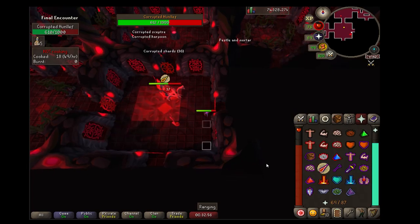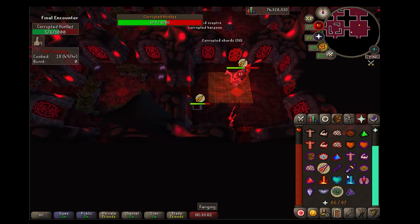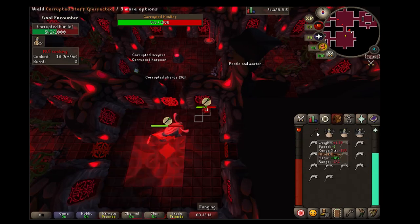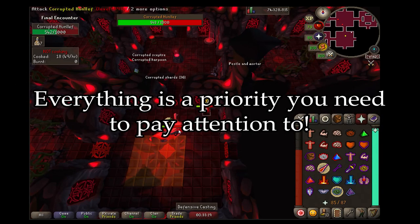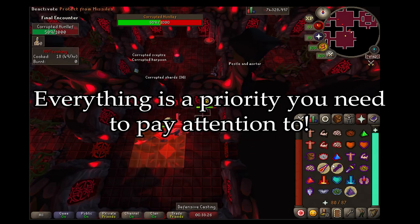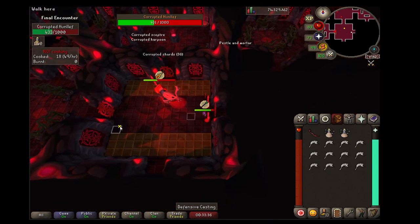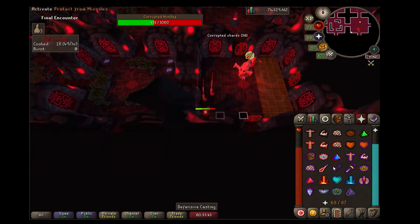The only real tip I can give about pathing is to spam click the screen where you want to move. If you see your character moving toward the Hunlef, through tornadoes, or over colored tiles, just start spam clicking to redirect yourself into the safe zone. If you watched my video on the normal gauntlet, that priority list for surviving the boss kind of goes out the window here — you have to pay attention to everything the entire fight because the corrupted Hunlef is not as forgiving. It can stack you out in many different ways; that's by design, it's supposed to be a challenge.